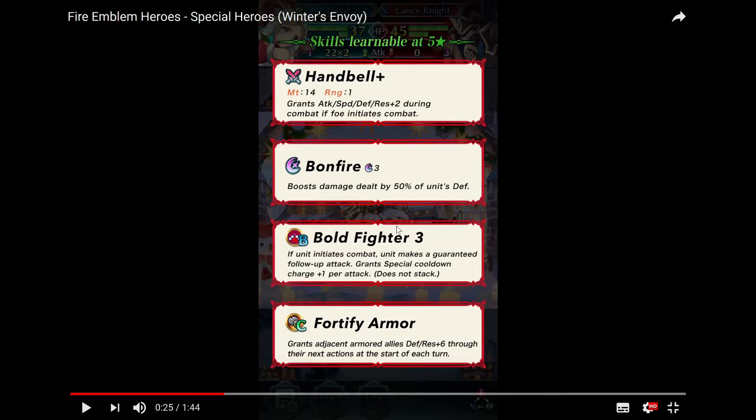For slot B we have Bolt Fighter 3. When I first saw the skill on my phone on a small screen, I didn't realize that Lissa is actually an armored unit. So I kind of freaked out thinking you might be able to give Reinhardt the skill, which would not be great. But anyway, the skill itself: if unit initiates combat, unit makes a guaranteed follow-up attack and grants special cooldown charge plus one per attack.